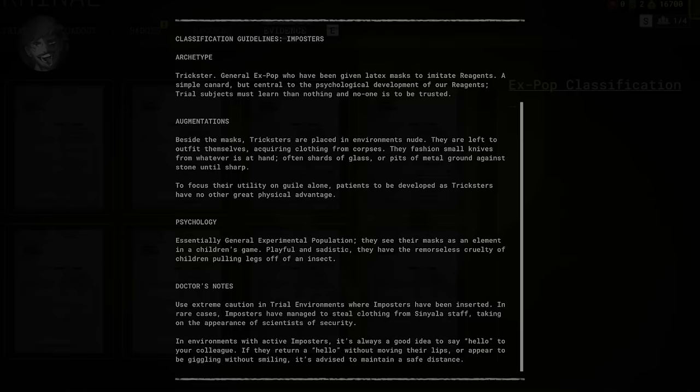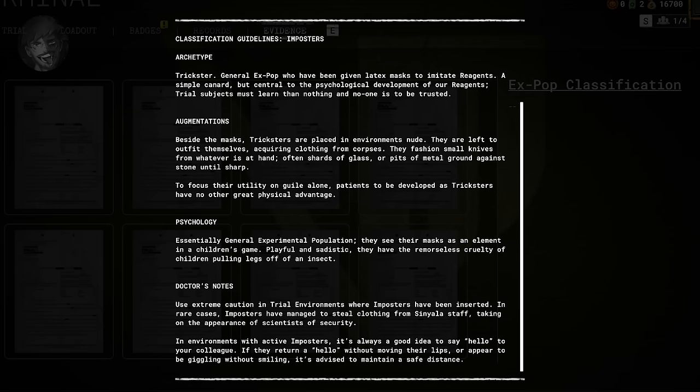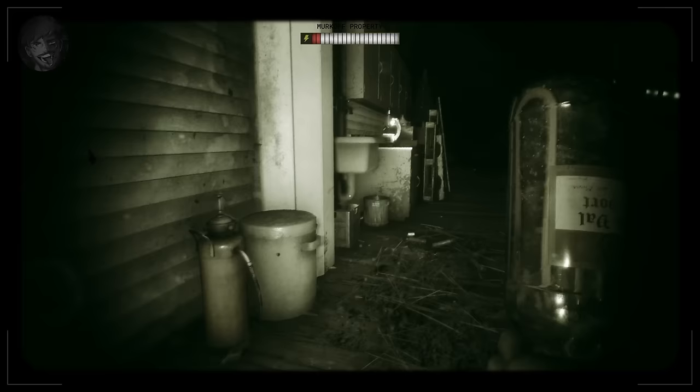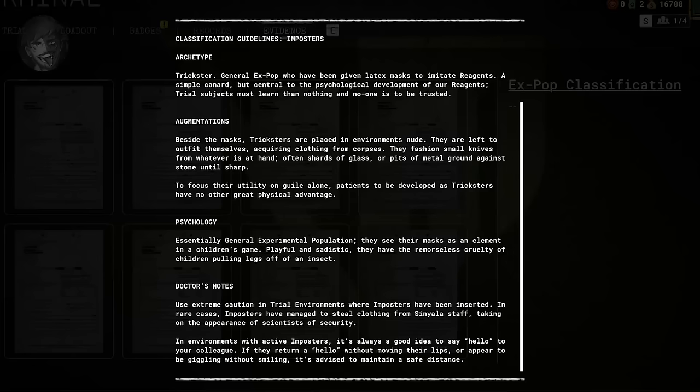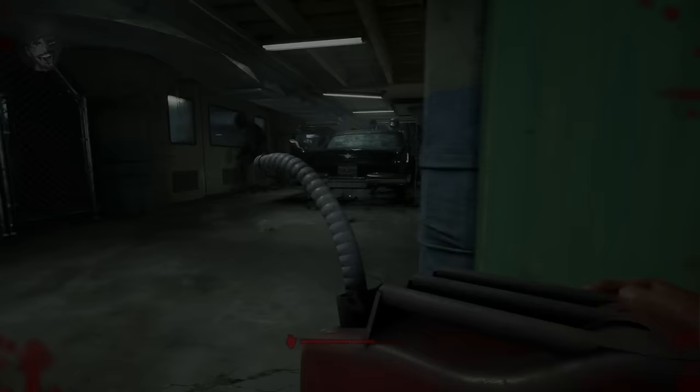Now onto Impostors. These X-POPs are classed as tricksters. They have been given latex masks in order to imitate reagents as a way to teach trial subjects that nothing and no one is to be trusted. These Impostors are placed into the trial environment nude and are left to equip and outfit themselves with whatever they can find. They have on occasion managed to steal clothing from Signala staff and impersonated scientists. As a way to identify an Impostor, a staff member is instructed to say hello, and if the other person's lips don't move when saying it back, they are clearly an Impostor.